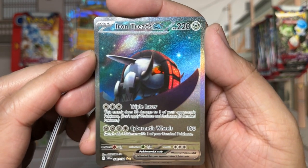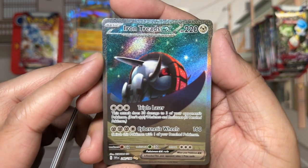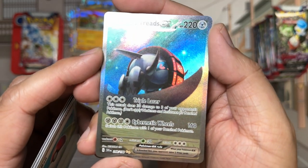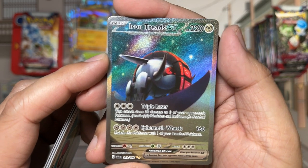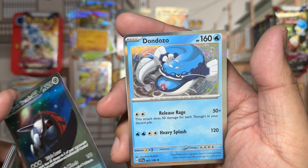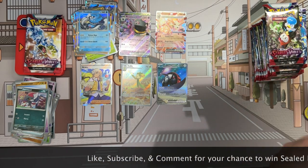One of our Ultra Rares, as denoted by the double yellow star — Iron Treads EX. This has a lot of texture. Look at that glowing eye — that is terrifying. Iron Treads EX — one of the newer ones I'm completely unfamiliar with. Followed by Dondonzo. A bit of a teaser — we're giving away stuff at the end of the video.